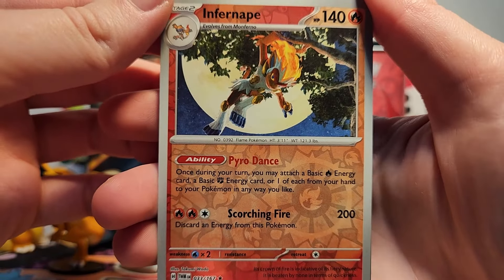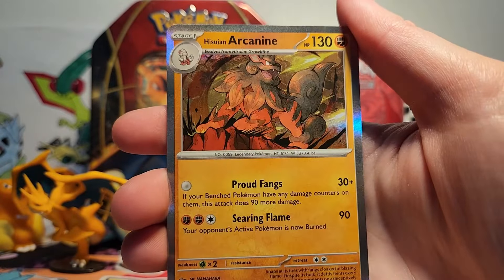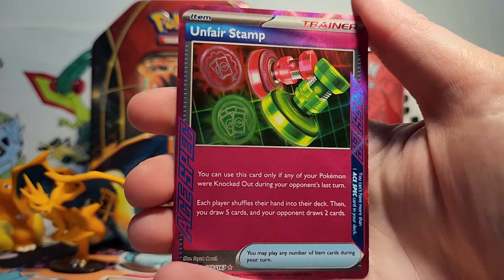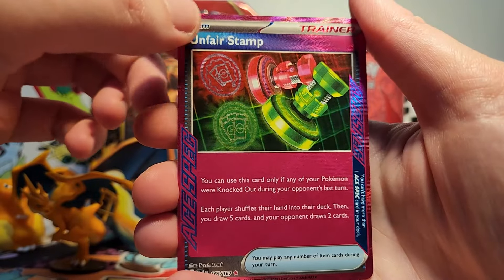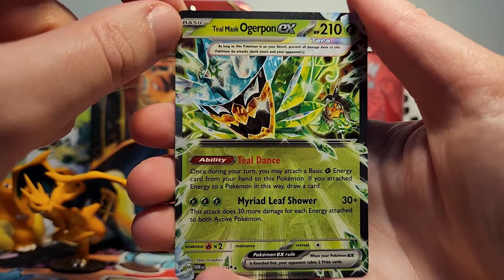So for this portion of the video with our extra seven packs, we got some awesome cards, including this reverse rare Infernape, and then our Ogrepon holo, Walking Wake holo, Arcanine holo, Alakazam holo, Infernape holo, and then our Ting Lu holo, looking very, very menacing. We also got our Unfair Stamp Ace Spec, which is really great for decks — I'm super excited to have this. And then finally, we got our Teal Mask Ogrepon EX, looking very cute in the corner there, though also very angry with that mask.